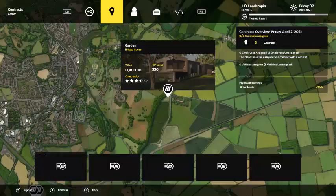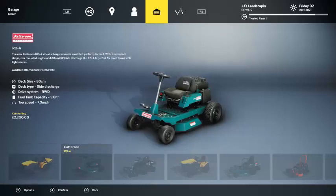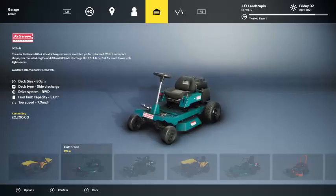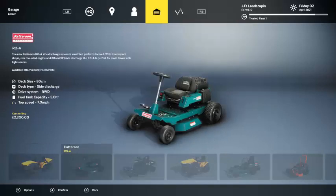I was also going to show you guys — in the shop they added this new mower, which kind of looks like just like a go-kart. It's pretty cool and pretty cheap too — $2,200 — only the second most expensive one.